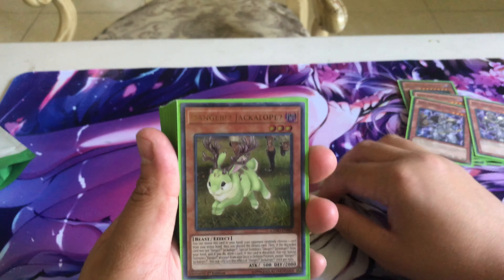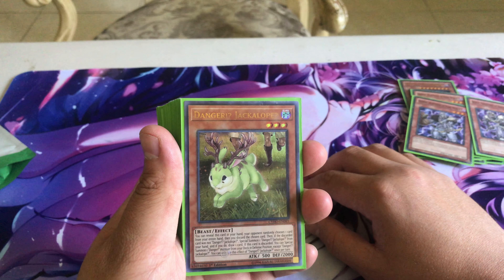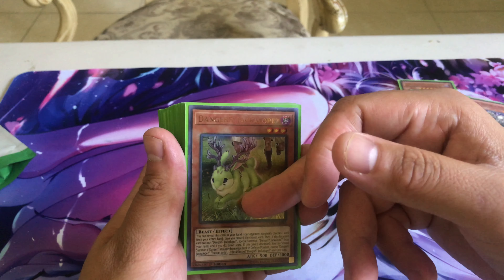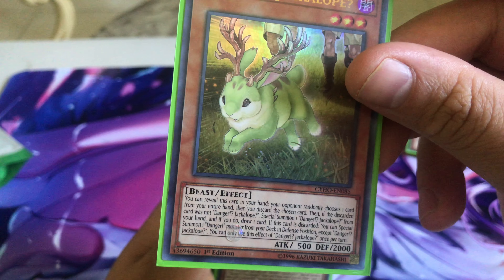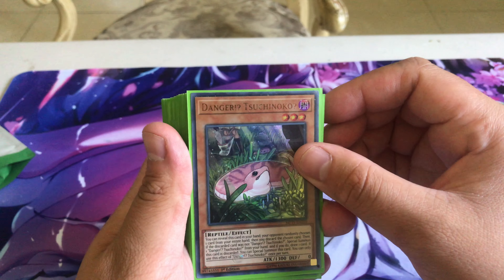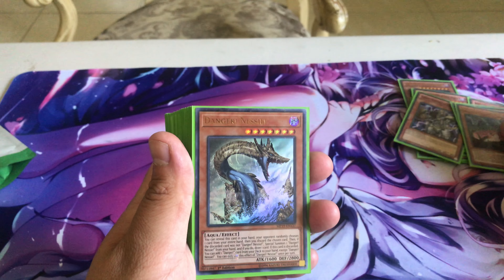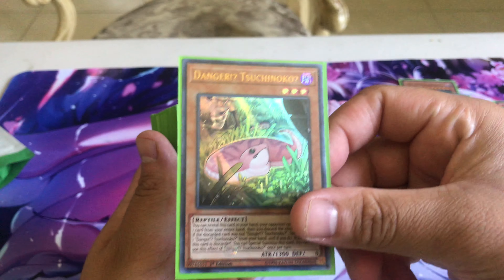Now moving to the Dangers. All Dangers share a base mechanic: you reveal one in your hand, and if it is not discarded you draw a card. When they are discarded, each has a unique effect. Danger! Jackalope's effect when discarded lets you special summon one Danger monster from your deck in defense position — he's at one because he's pretty broken. One Sushikanoko as well since he's at one; when discarded he special summons himself, and he's level three for rank three plays.